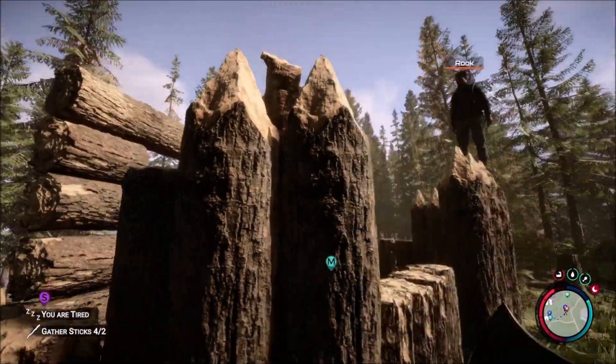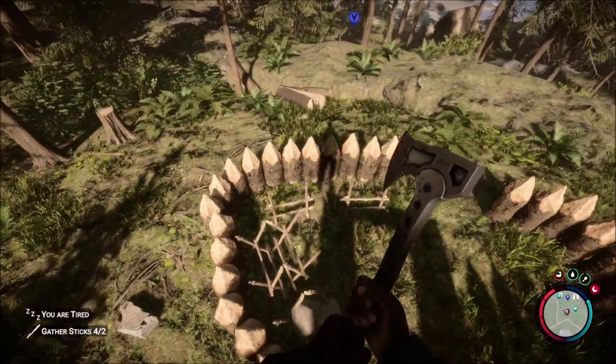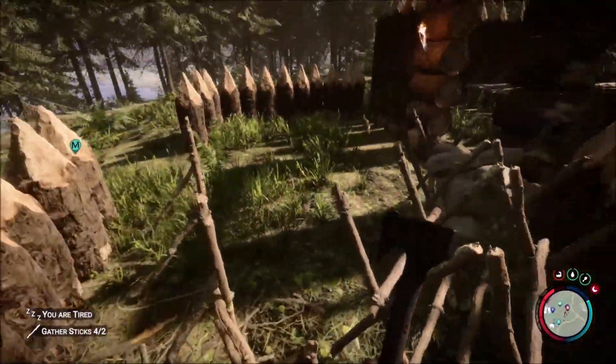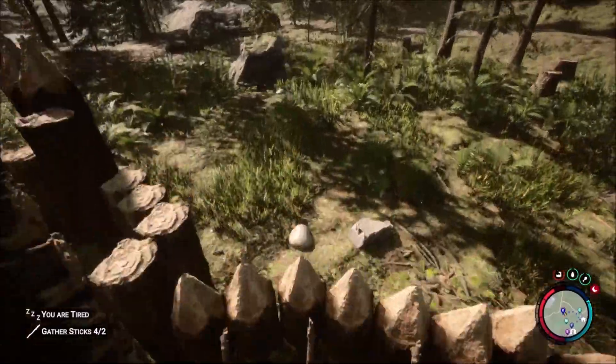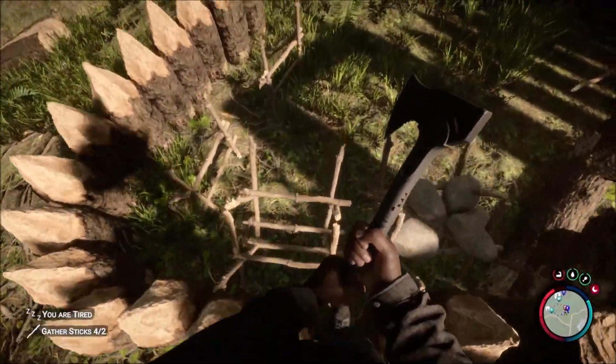Who has something that needs to be built with sticks? It says two of two. Should we go in the cave? Yes. My inventory HUD is bugged for some reason.